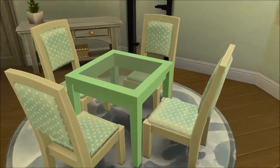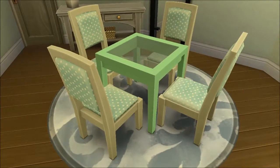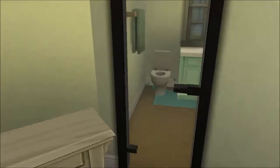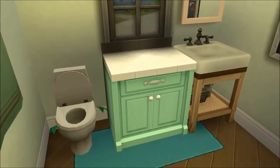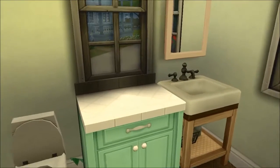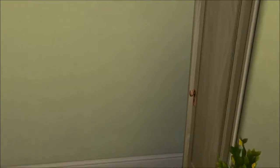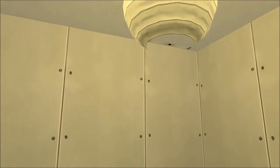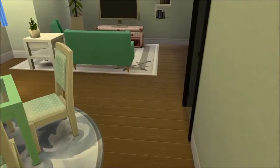I think I might actually switch the table to a small little white round table if I remember, but we'll see. The table and the chairs are both custom content. Then we have a little blue rug, and over here we have this small entrance table. In the bathroom we have just a regular shower, sink, counter, a mirror, a toilet, and a little towel rack with a towel on it. This next room is a little bit of a mystery — it's just completely empty; eventually this will probably be a kid's room.